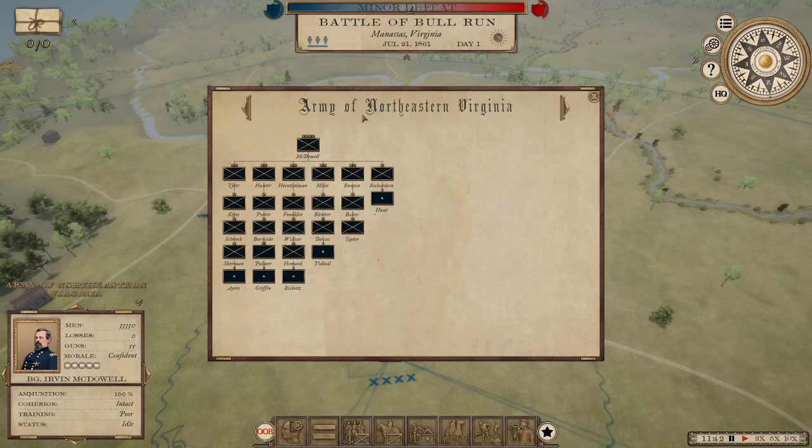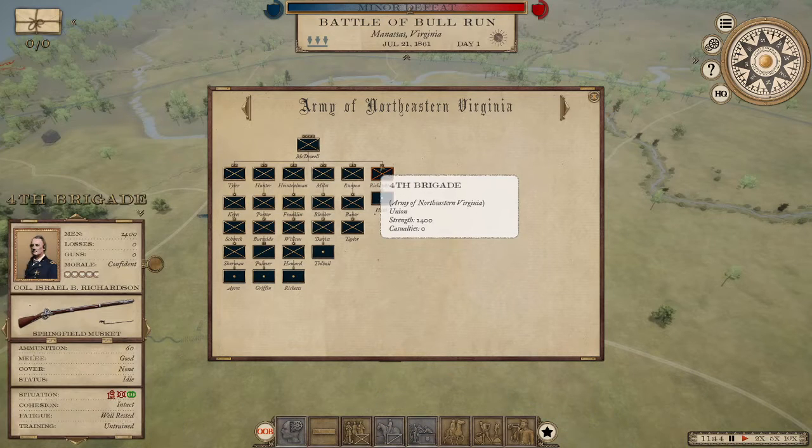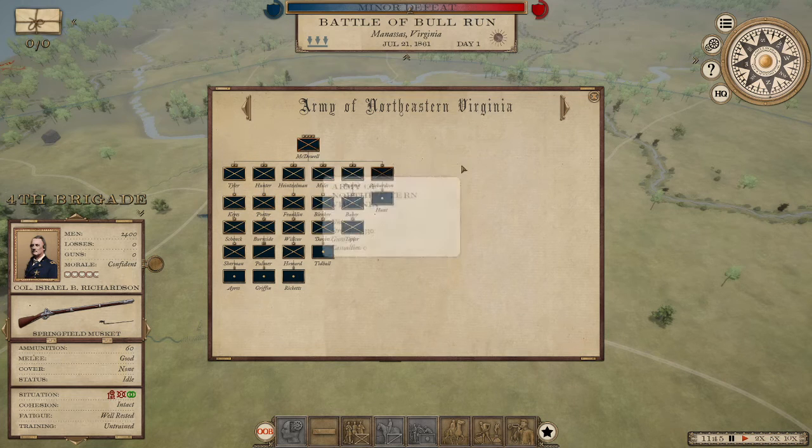One thing you might notice is that McDowell has four stars above his icon — that means he's the commander of this corps. The division commanders like Dan Tyler, Hunter, and Heintzelman each have two stars. But if we look at the fourth brigade, that's Richardson — Israel B. Richardson — he's only got one star and he has no divisional level of command. That means he's taking orders directly from Irvin McDowell, which complicates things based on how the game prioritizes how orders filter down to other commands.